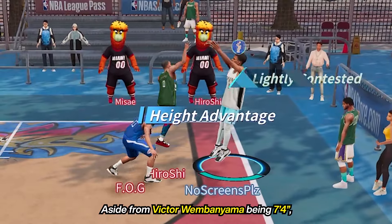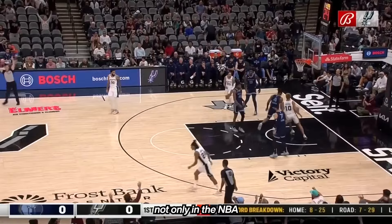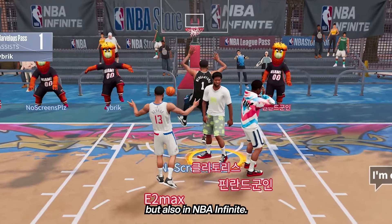Aside from Victor Wembanyama being 7'4, his all-round play makes him one of the more dominant players not only in the NBA but also in NBA Infinite.